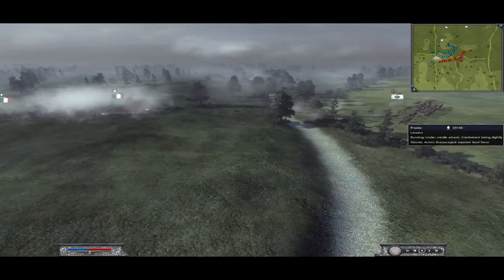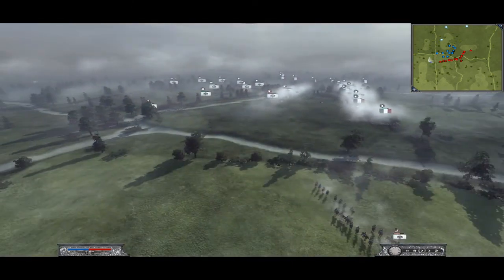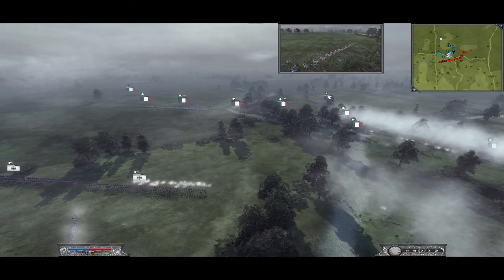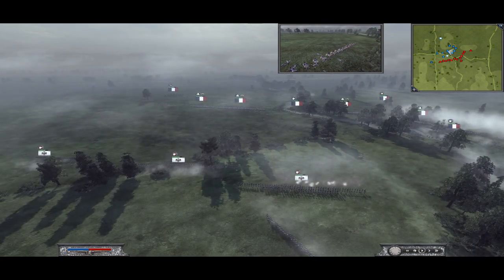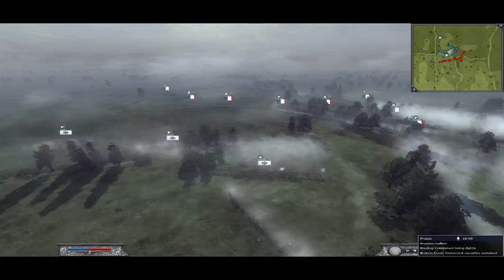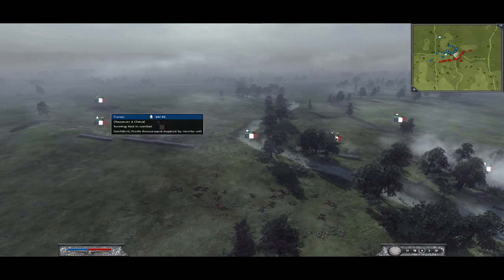His cav came in. Squared up again, got some shots off. Basically I'm just going to keep trying to chip away at him as best as possible. I believe I've got one cav unit left. But he's got his fusiliers firing so I've got to move on in again.